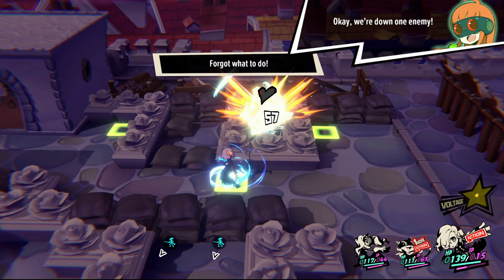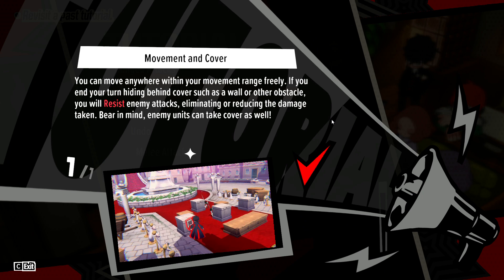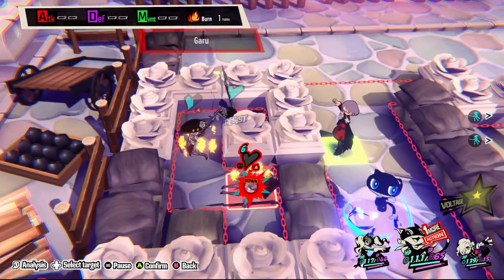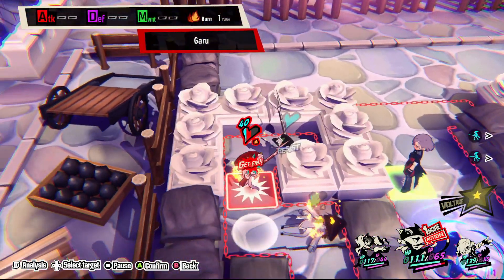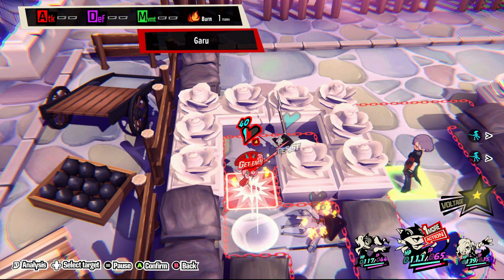First off, let's start with General Mechanics. The most basic and important thing you need to know about is Resistance. This is where enemies or your units are behind cover or on high ground and as a result take reduced damage, if not negate damage from ranged attacks entirely. Both your units and enemy units have resistance, and knocking enemies out of cover to remove their resistance and deal more damage is the absolute key to victory.